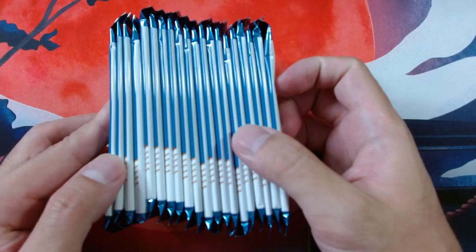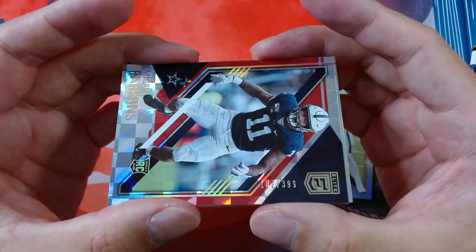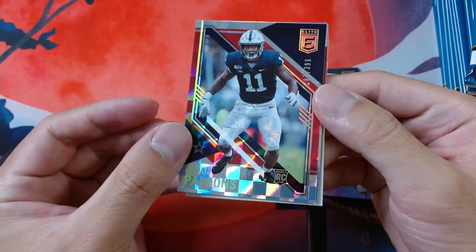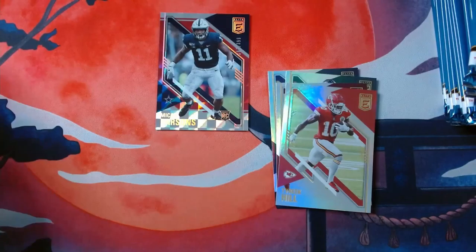So first pack, let's get started. Let me rush through the base. So if you watched the first video, we're going to get probably some dupes now. We've got a nice numbered one — 399. So this is 187 out of 399, Micah Parsons. So first rookie hit. And Tariq and Chase Young and more of the famous Kid Reporter.